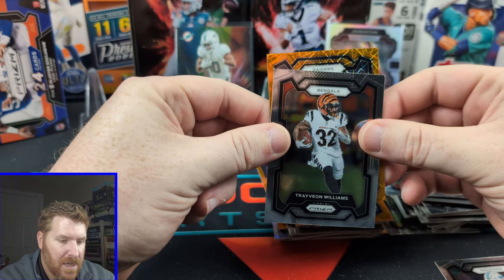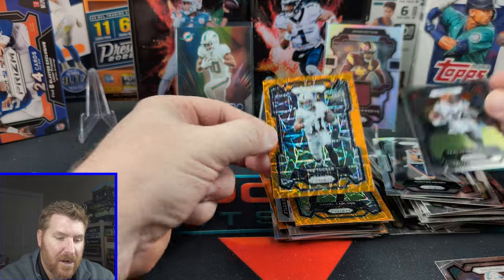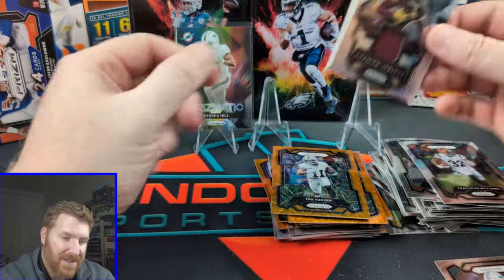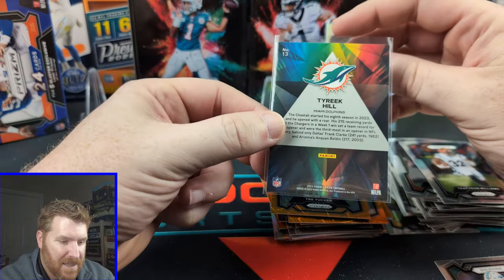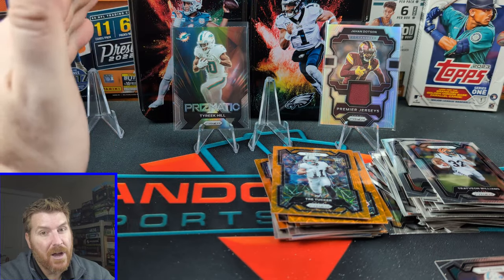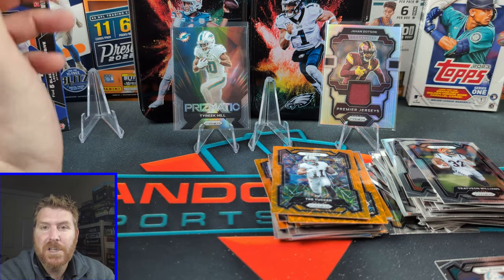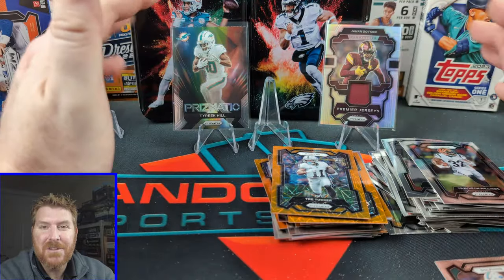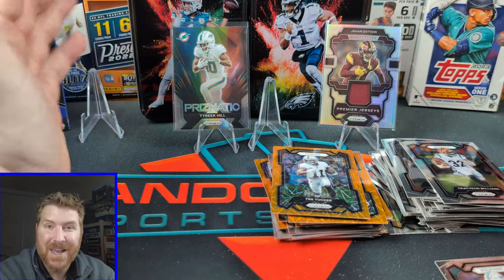Is it a rookie? It's for the Raiders. It is a rookie — Trey Tucker. So, Jahan Dotson patch and a little Prismatic Tyreek Hill for my PC. Not much else. Not a lot. Rough opening — I heard blasters are rough, but megas are better. Didn't have any — what are you going to do? Thank you guys for watching. Remember, be kind to each other. This hobby is for everybody. Collect how you want. We'll catch you next time.